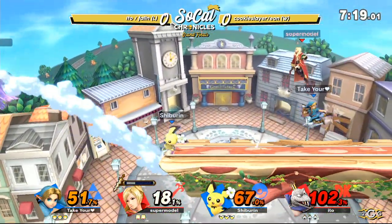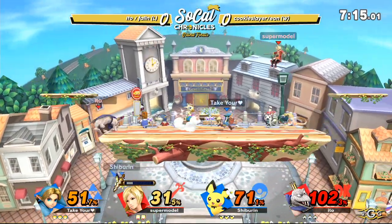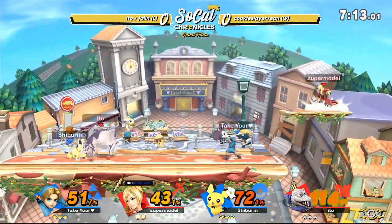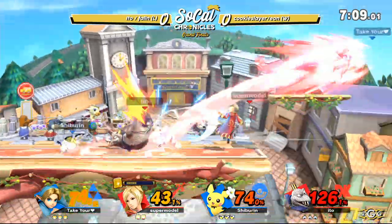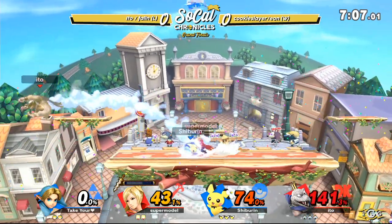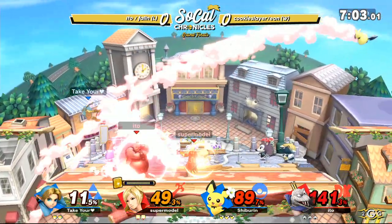Ido was there with the up beat just in case. But now Ido in a bad position here using that directional air dodge. I like it from Ido, just automatically using that directional air dodge to get that horizontal drift in. Down smash — that move is insanely strong.